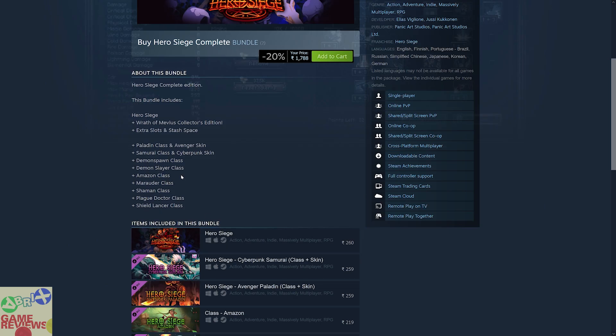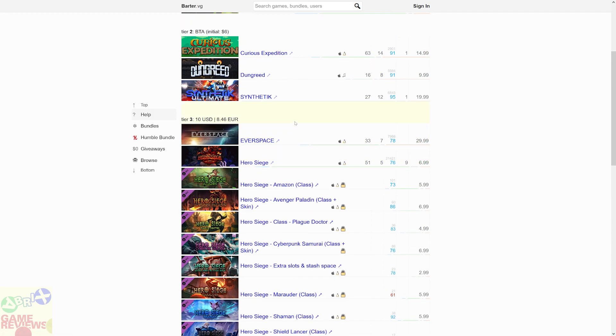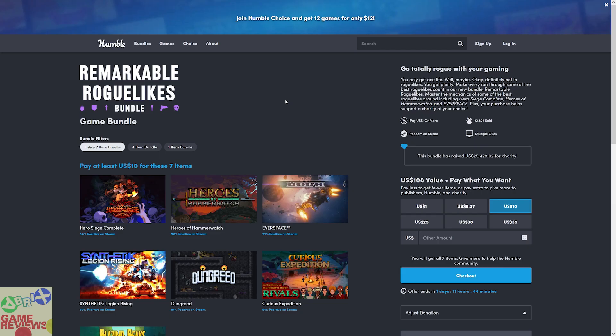The Humble Remarkable Roguelikes bundle is going to end in 35 hours, on the 18th of August. For paying one dollar you get Blazing Beaks, for paying the BTA you get Curious Expedition, Dungreed, and Synthetik, and for paying ten dollars you get everything in the bundle including EVERSPACE, Hero Siege Complete Edition, and Heroes of Hammerwatch. The total value of the bundle is around 161 dollars and you are going to get all items for just ten dollars.